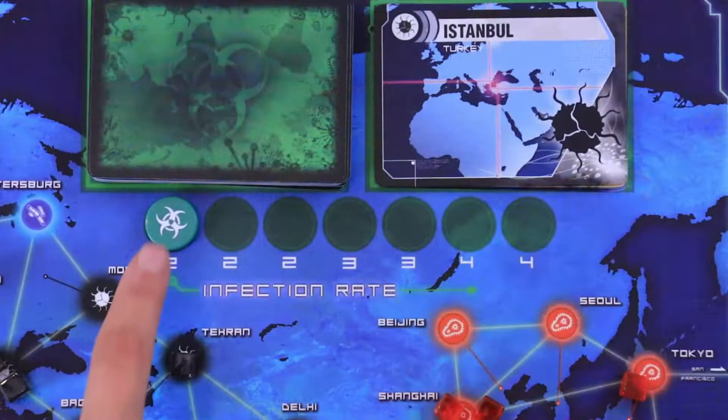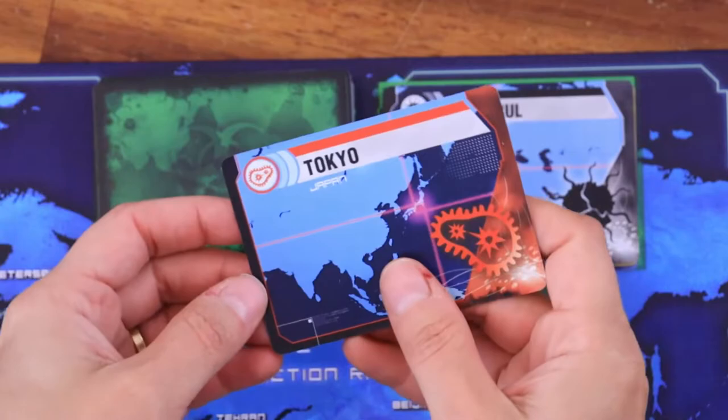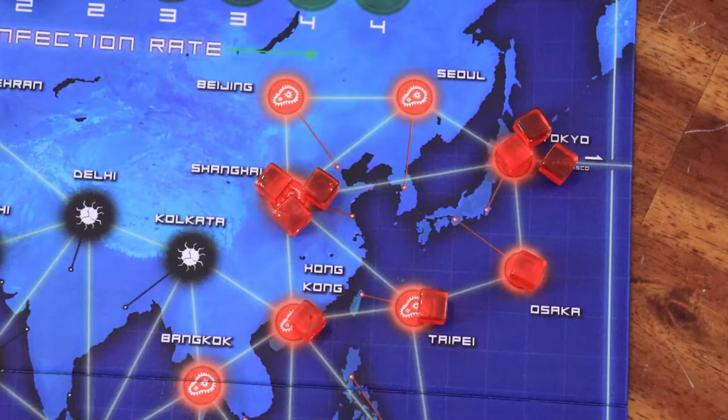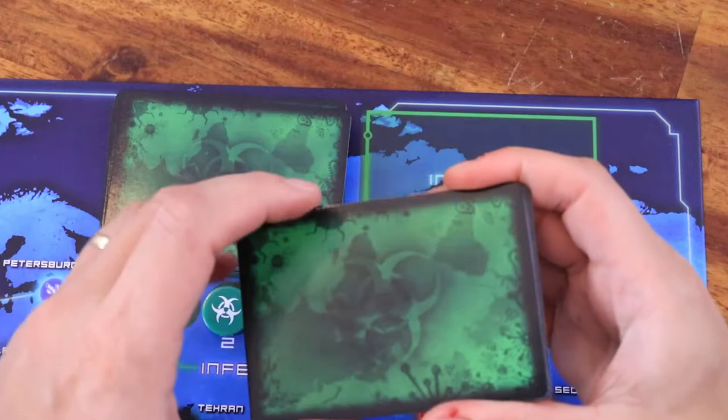When an epidemic card appears, increase the infection rate tracker by one. Draw the bottom card from the infection deck and put three disease cubes of that color to infect that city, then discard this card. Ignore placing the cubes if the disease color has been eradicated. If the city is already infected, add cubes until it has three cubes of that color — this will cause an outbreak, which we'll cover in a bit. After resolving the epidemic card, intensify the epidemic by reshuffling just the cards in the infection discard pile and placing them on top of the infection deck.